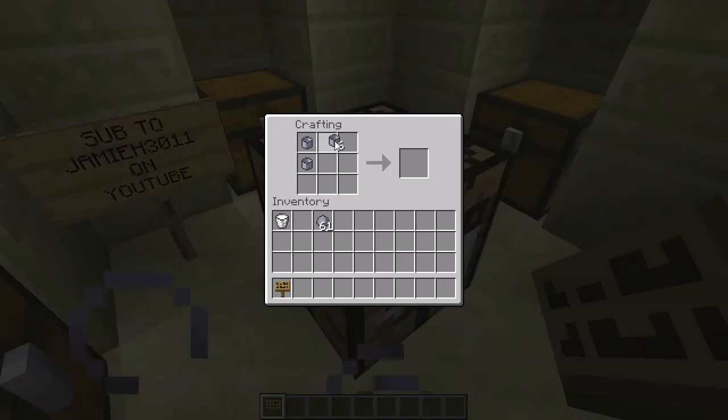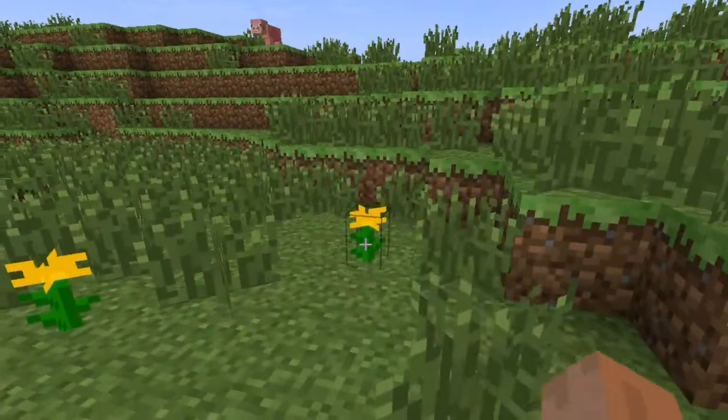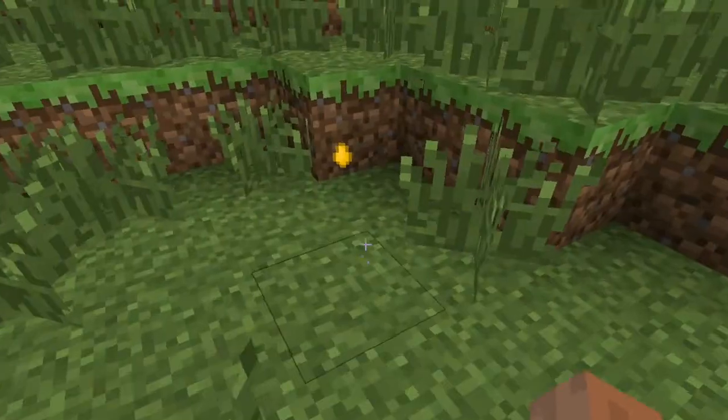Small cups can be made with clay and filled with milk from buckets. Honey plants can also be found in the wild and used to make honey tea, although there is currently no way of farming them.